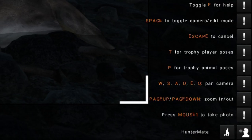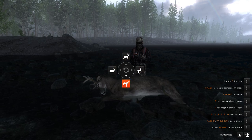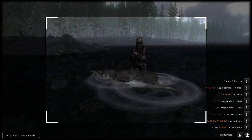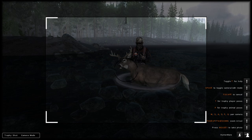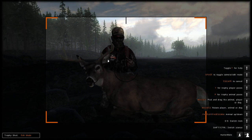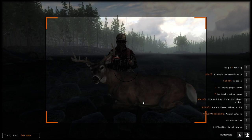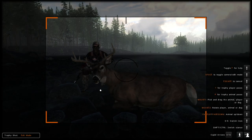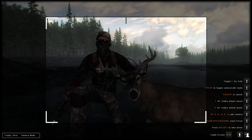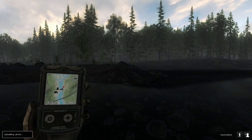For a rundown of the controls: hit F to pull up all trophy shot controls. To open the new trophy shot poses, hold P and it gives you a wheel to select from. Keep it in the middle to ragdoll. I usually use this particular pose, then hit spacebar to move around. Same as old trophy shots, you can drag and rotate with left and right mouse buttons. To do hunter poses, hold T once you equip a weapon. I really like this setup — let's lock that in.